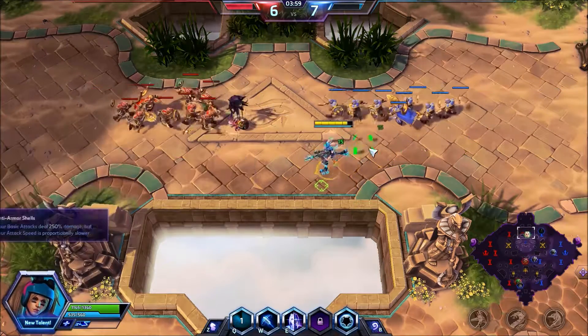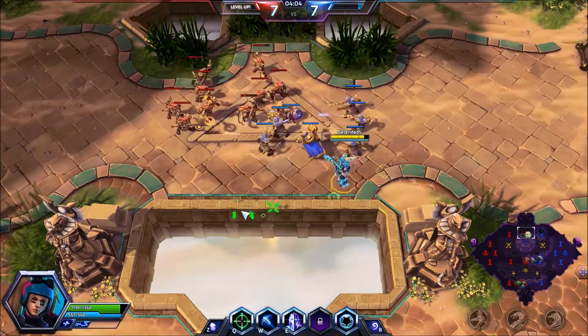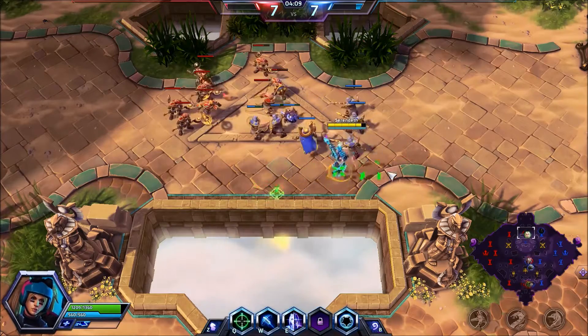We're going to be taking Anti-Armor Shells. This talent makes our basic attacks hit harder but attack slower — hit harder but attack slower. That's what we're going for.